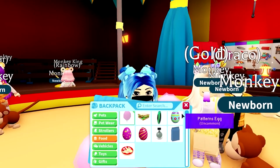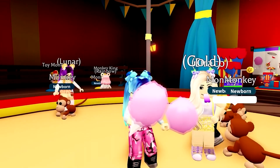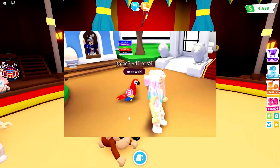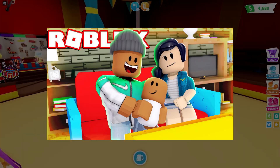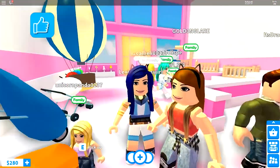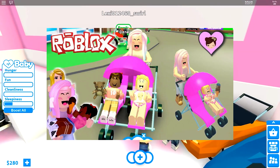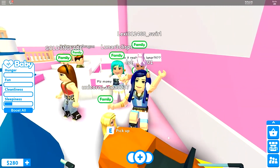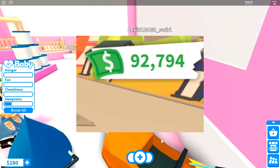Making money in Adopt Me is very important because it will allow you to buy eggs and hatch them. One of the most effective ways to make money in Adopt Me is to become a baby pet owner, as it will double your tasks. You can create families in Adopt Me and take care of other babies. You can take advantage of this by using another Roblox account and adding it to your own family. Then you can take care of your other account's baby and pet, which will greatly increase the number of tasks you can do and dramatically increase the amount of money you can get in Adopt Me.